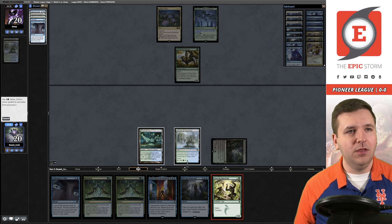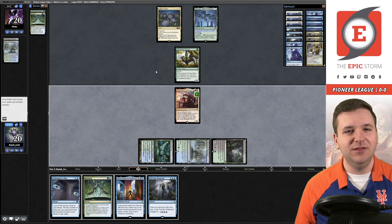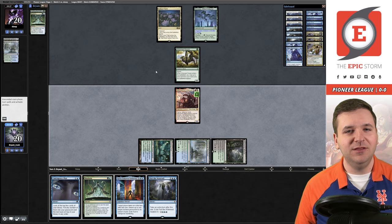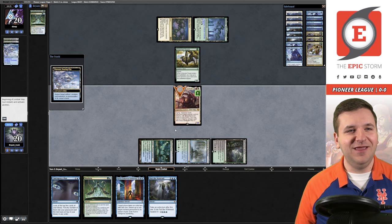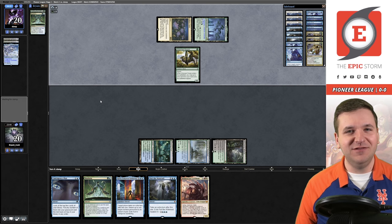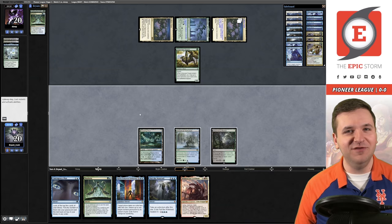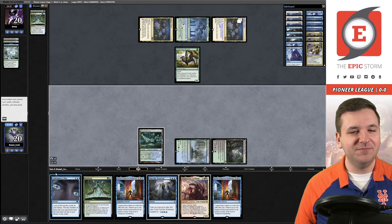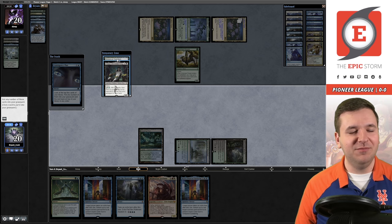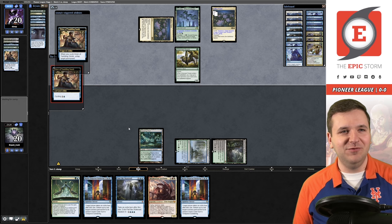Draw another time walk effect. We found the creature, click okay, this goes on top — so we have a turn three Neoform. The Tasigur draw. It's bad news bears if our opponent has the Otawara, but I refuse to play around it. We have two time walks in our hand which is unfortunate. We attempt to get in there — they have it, they have the Otawara. Darn. We do have another Neoform and another Contingency Plan but it's going to take a little bit of time.